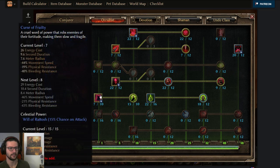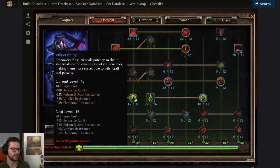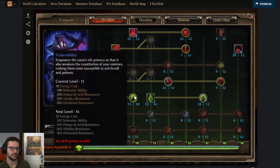Let's talk about the occultist class. I'm gonna use Curse of Frailty — just a one-pointer, but we have lots of plus skills to occultists. One point in Curse of Frailty and then 15 out of 10 points into Vulnerability. I chose to put some more points into Aspect of the Guardian to get more physical resistance. Vulnerability reduces enemy DA and also enemy vitality resistance, so it's perfect for this build.